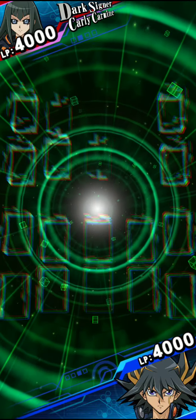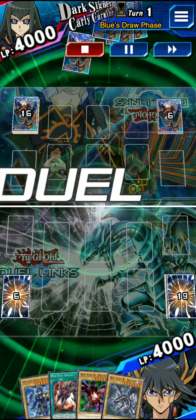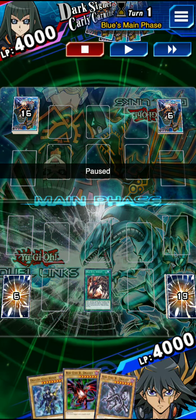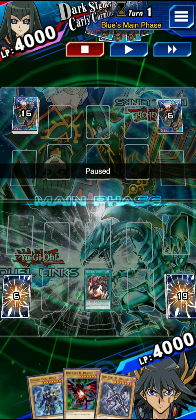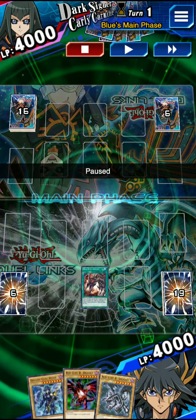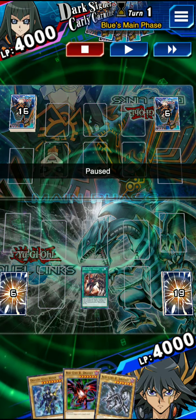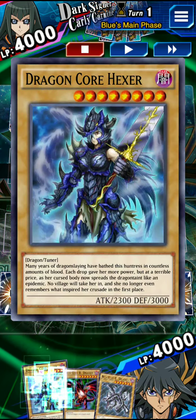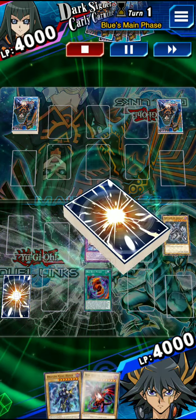The thing about Bishbaalkin is he gains 1000 attack for each monster on the field, and he can generate tokens. The idea with him is just to clog up the board, swing over things, and hit for 6000. The main way to summon Bishbaalkin is you need Dragon Core Hexer, because you need a level 8 or higher tuner and a level 8 or higher monster to synchro. Dragon Core Hexer is the only one that large as a tuner that I know of.